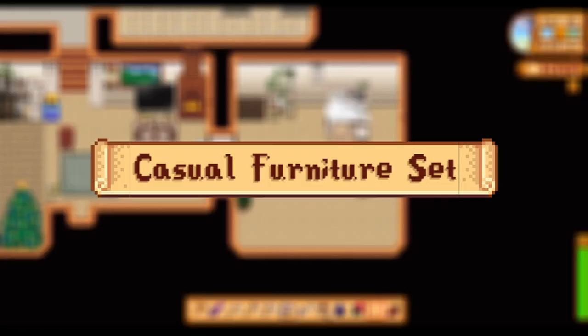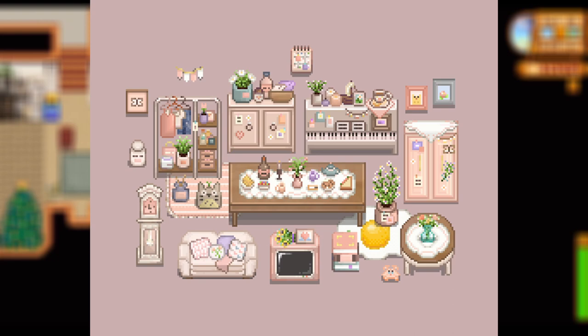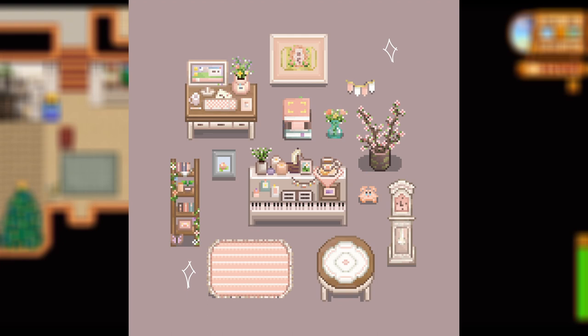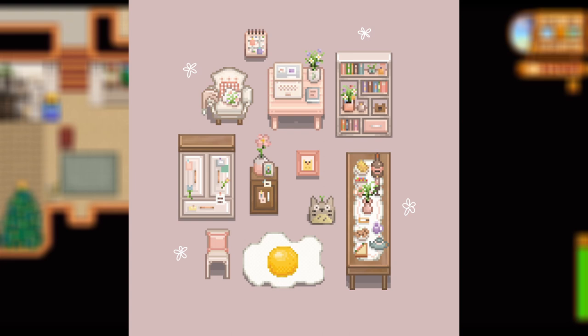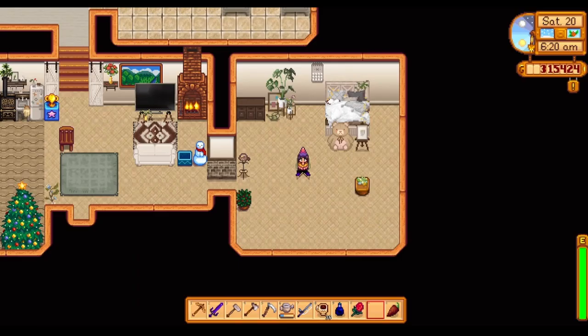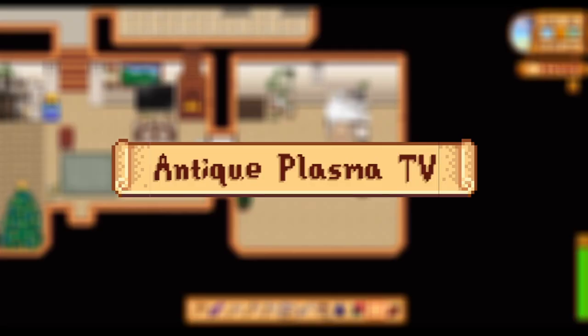Coming in next, the Casual Furniture Set mod — a furniture pack that includes cute and pastel pieces made to match with other existing furniture sets. I'm obsessed with this mod and really want to use it in my next big playthrough. It's got some tiny subtle anime-related hints but overall it's just a really cute, open, rustic pink kind of vibe. Absolutely obsessed with how it looks — a nice subtle anime-ish but also just a really nice subtle pink mod.